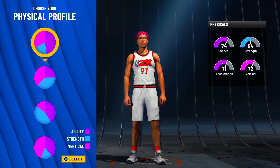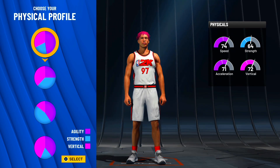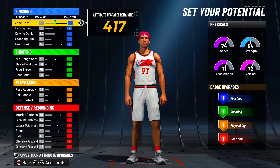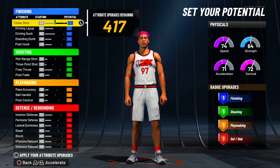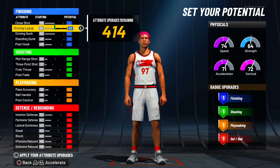For the physicals I'd honestly go with the all speed one, especially with this version. Maybe the second version you could go something else, but all speed just fits this build the best in my opinion. This build is going to be less big man oriented and more well balanced. We're going to skip over our close shot, go straight to our driving layup, and get that to a 67.